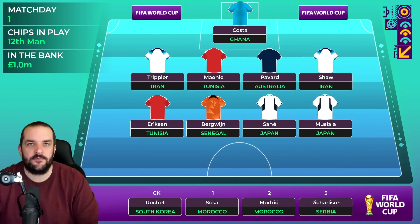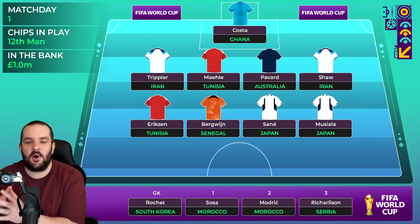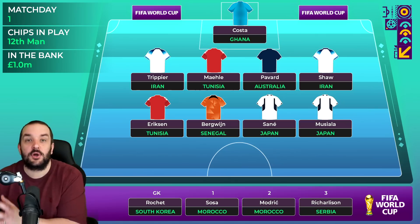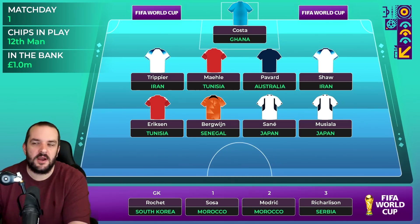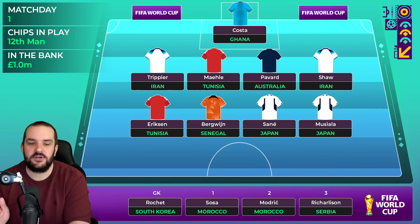I've also gone for Bergwijn - I know he didn't do fantastically well in the Premier League, but at club level now he's doing really well, scoring goals and assists for Netherlands as well, and he's only seven million. The issue I found when trying to make downgrades in midfield is it's hard to pick players you know are going to score well. I think Bergwijn is one of the more assured picks, and even if I make other midfield changes I feel like he'll probably stay.